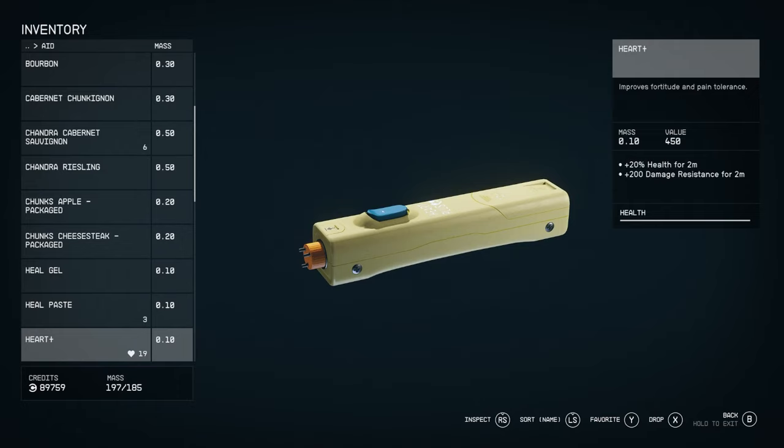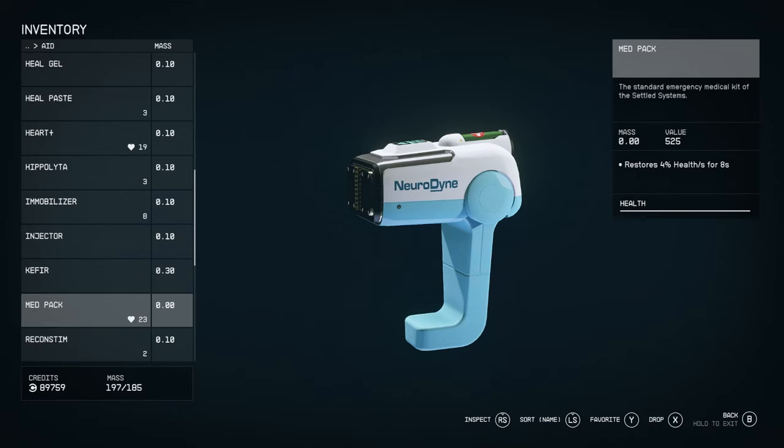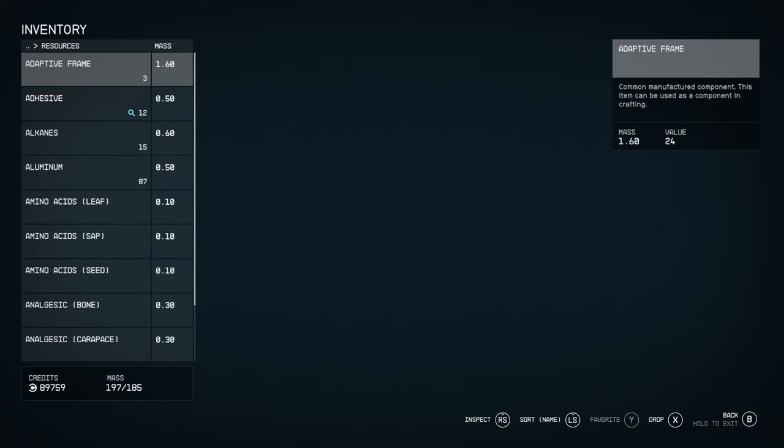You've also got injections — like hearts — that give plus 20% health for two minutes and plus 200 damage resistance for two minutes. Take into consideration what it is you're carrying. Whenever you see a med pack, pick them up because they weigh nothing as well. That's pretty much the aid section explained.